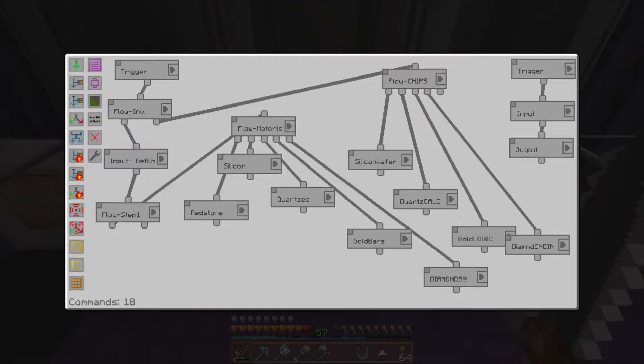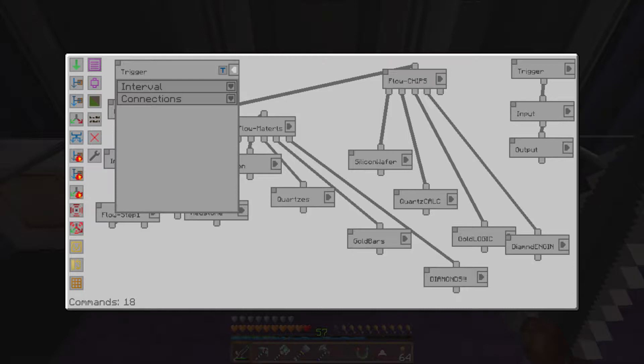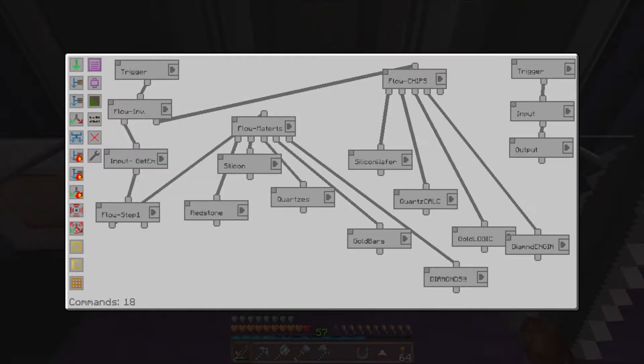Here's what the inside of the factory manager looks like. The first thing you do is create a trigger - the trigger initiates the action. This trigger initiates all of the processes, and this second trigger initiates putting everything back into the chest. You create two triggers and move them by grabbing the upper left-hand corner. Put one here and one there.